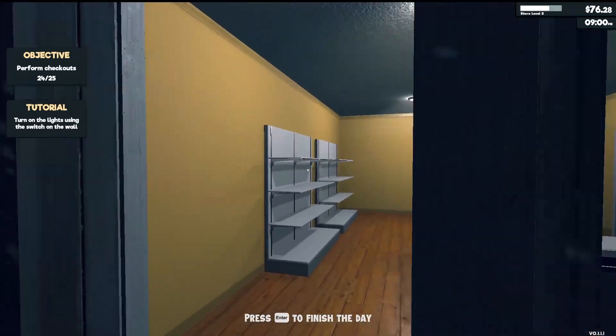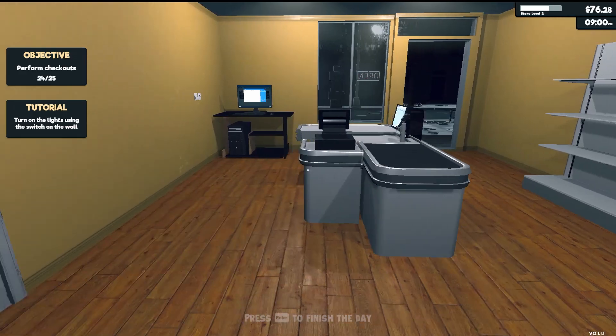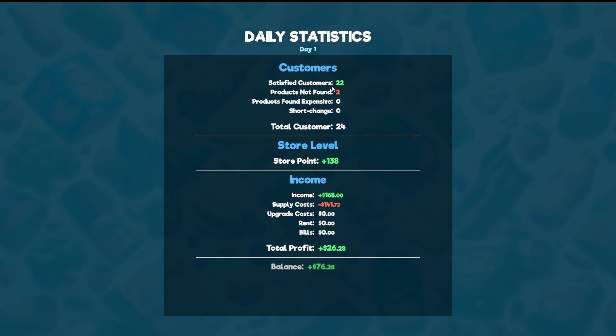We're actually going to leave the items outside until morning. We can hit Enter to finish the day. We had 22 satisfied customers, two products not found — probably because we ran out of items and didn't have time to stock them. We made a profit of $26 today, mainly because I bought so much stock, giving us a balance of $76.